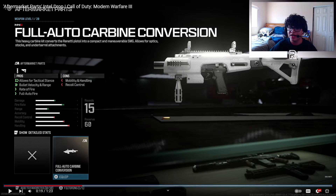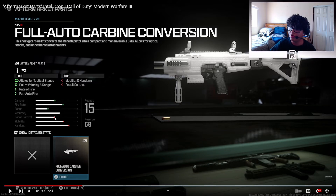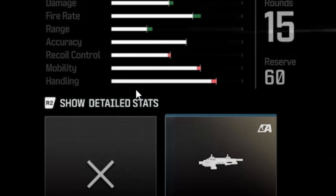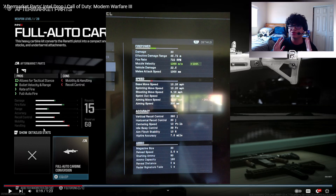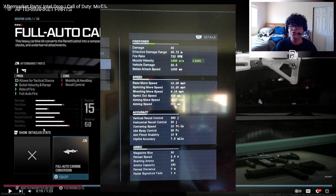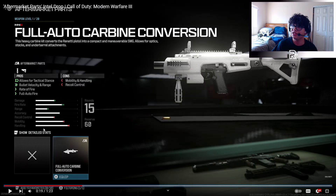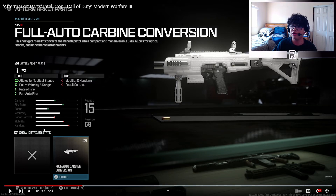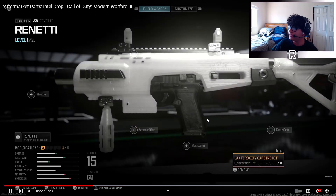Even if you put on a 1x optic like the Slimline it won't hurt you, so there's no ADS speed being taken away in the cons. You still get the stat bars showing damage range, fire rate, and range gains, while recoil control, mobility, and handling take a small hit. Underneath that, we've got 'Show Detailed Stats' when you press R2. Detailed stats were a really cool thing that Black Ops Cold War had, where every time you put an attachment on you could see with actual numbers exactly what you were gaining or losing.